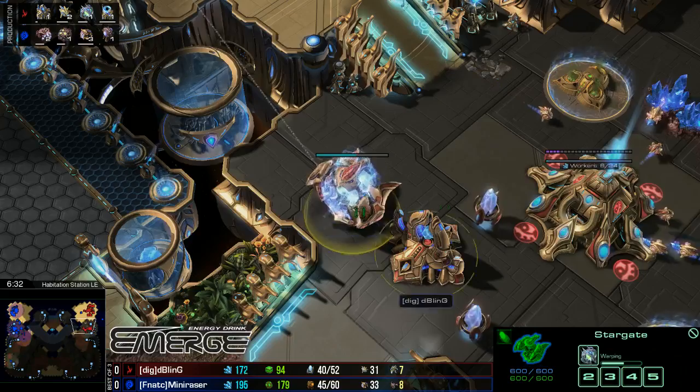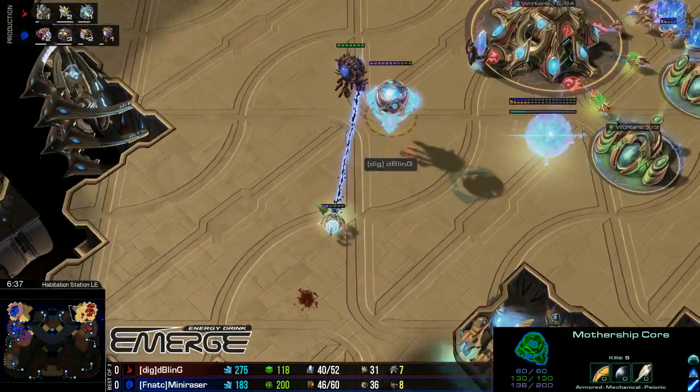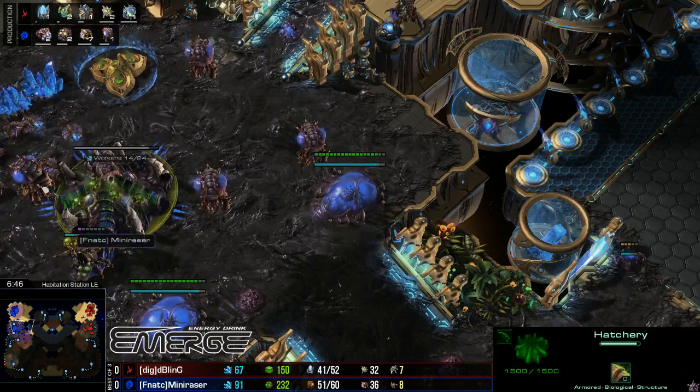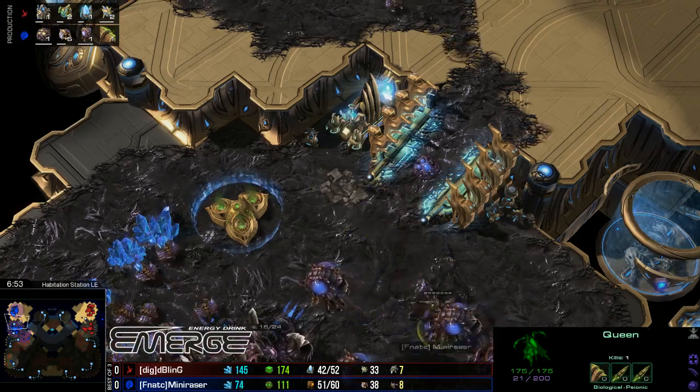Additional gateway coming down as well — that's going to be Bling going up to three gateways. So far Mini Razor is just sitting pretty at 36 workers, but no third base just yet. So this Oracle could do a little bit of damage here. There's a lot of drones coming out, and Queens are out, but no Spores yet.